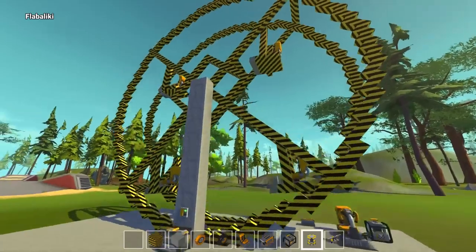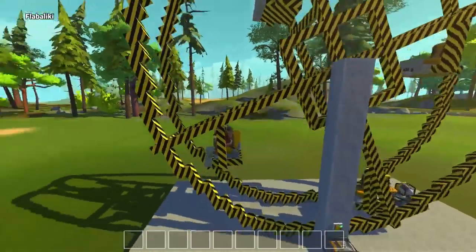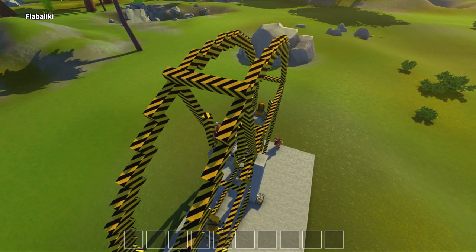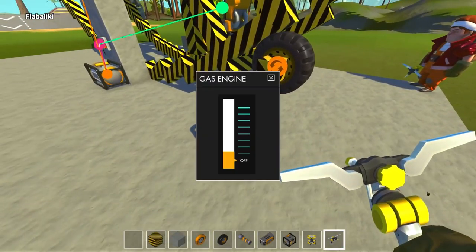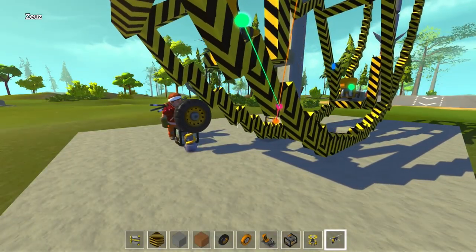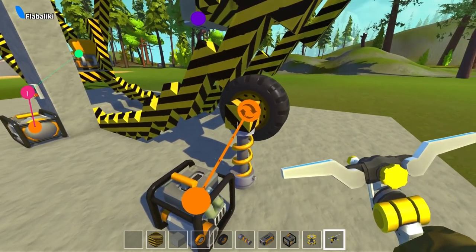Beautiful. Oh it's so close, the clearance is so close. It's beautiful. I couldn't believe how freaking well it worked. That's a thing of art. That's only on power level two as well. Go max speed - it doesn't go much faster. What the hell, it just goes quiet. Try a gas engine, try it. I don't know if it'd be any faster. We should try powering it by wheels - so the wheels power the sides. That's how some Ferris wheels do it. Let's see if this even does anything.